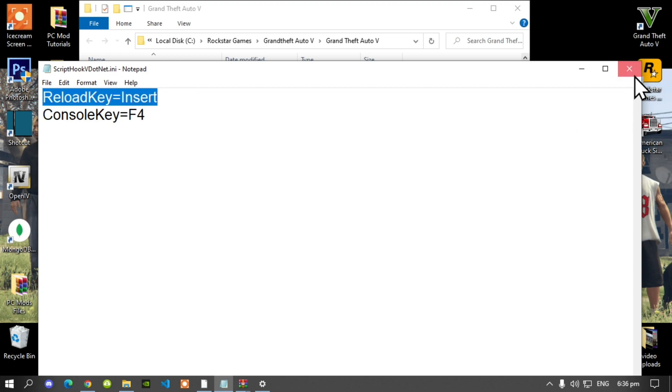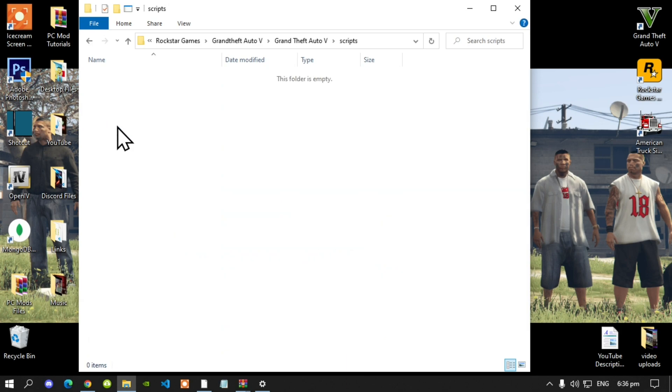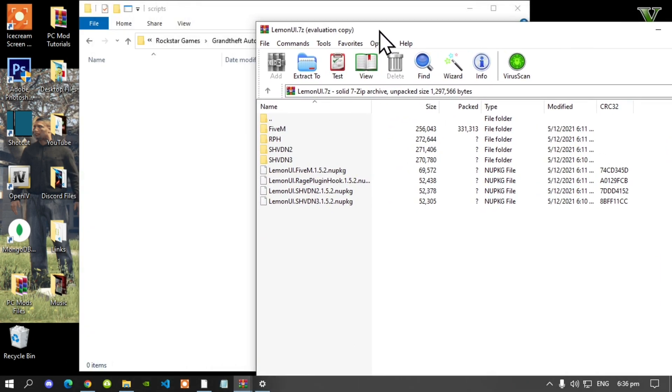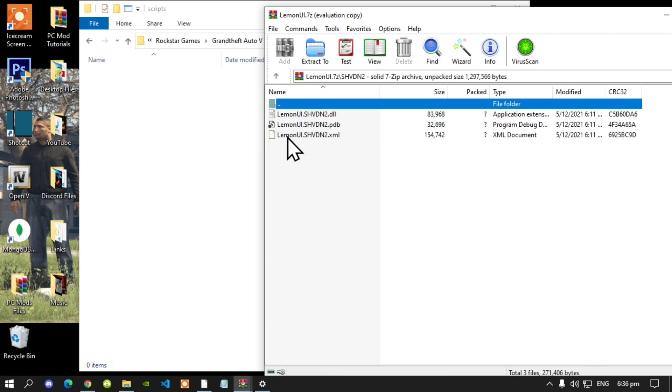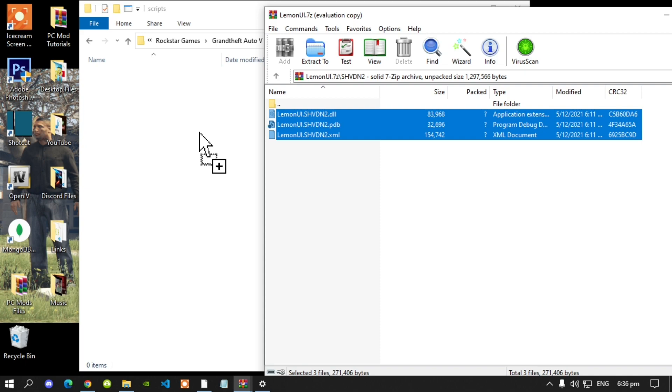Next, go to your Scripts folder — if you already have a Scripts folder that's good, but if you don't, make sure you spell Scripts correctly and that it is all lowercase. Open up your Scripts folder. Now the first thing you must install is LemonUI, so open up your LemonUI extract folder, go inside your SHVDN2 folder, select all the files and drag them inside your Scripts folder.